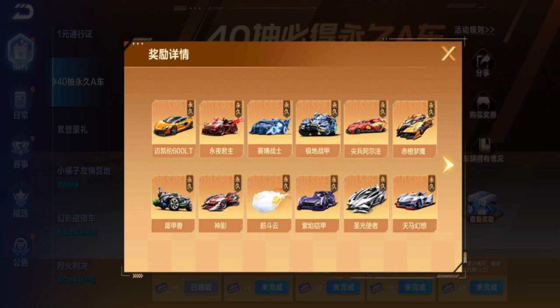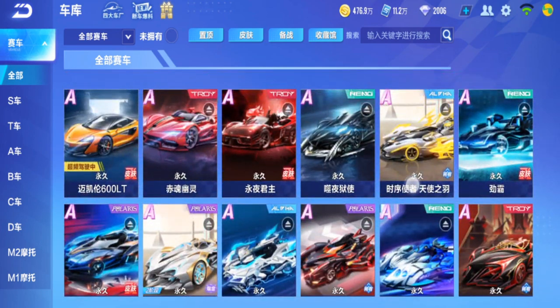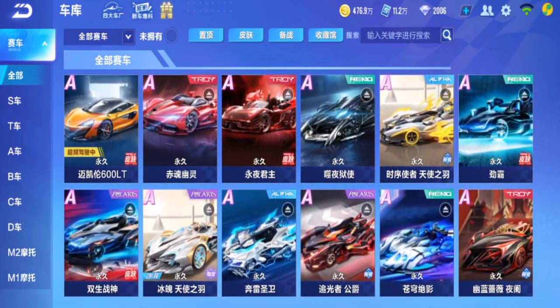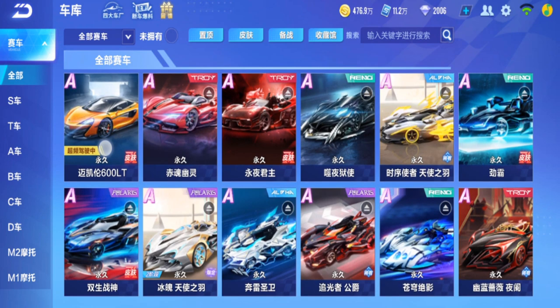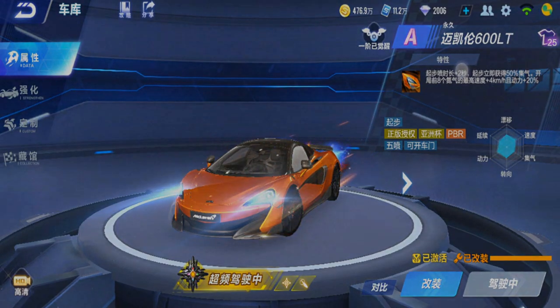McLaren 600LT still counts as a good early game car — still one of the top. Not as top as Atena — I think Atena is still better than McLaren. But the best early game car right now I think is the Fire Tiger. Actually, Messenger of Time is still the best early game car I think. So McLaren is maybe a few cars behind. So if you don't have any early game car and you got McLaren free, well you got a very good early game car. That's it for McLaren with Awakening review. Thank you guys for watching, see you next time. Bye.